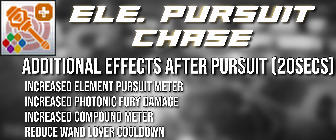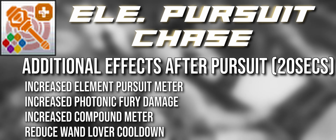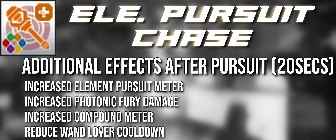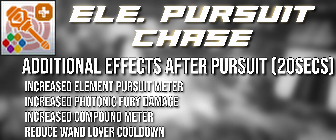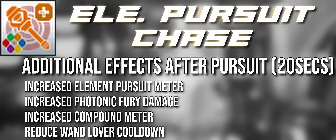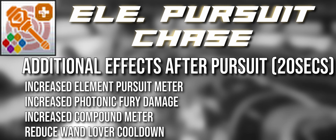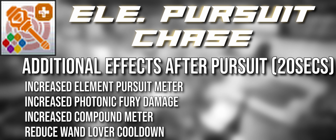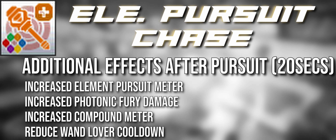For those 20 seconds you also get increased Photonic Fury damage — this is where that other 20 comes in. If we've buffed Photonic Fury to 80 potency, when Pursuit Chase is active it becomes 100 potency, and with elemental weakness it gets additional bonuses. You also get increased compound generation — 10% for 20 seconds, improving your ability to build compounds through your Wand attacks.